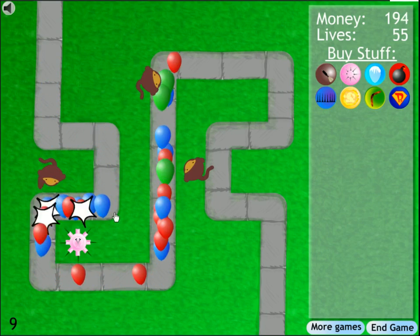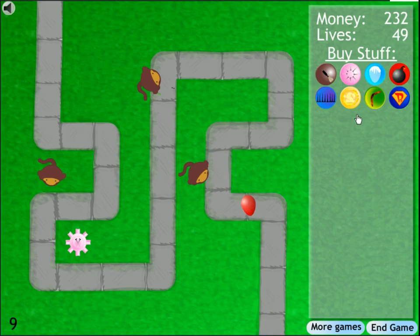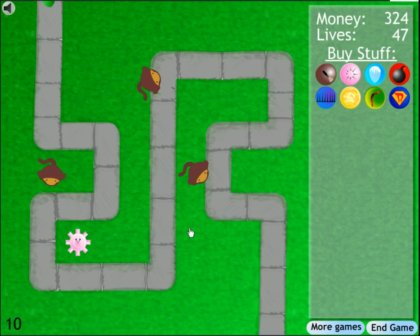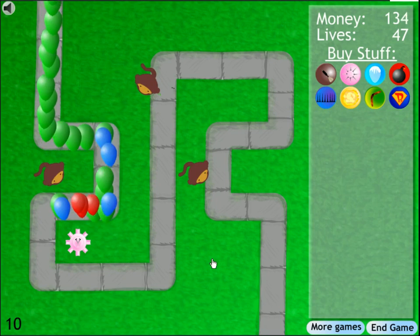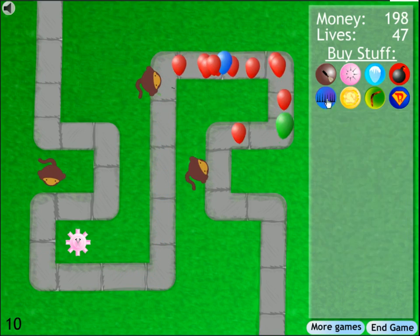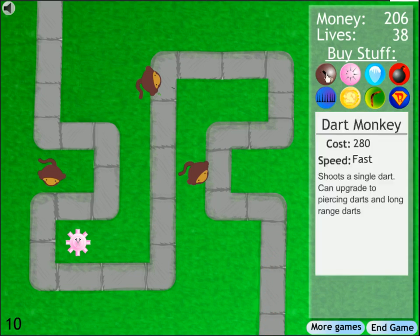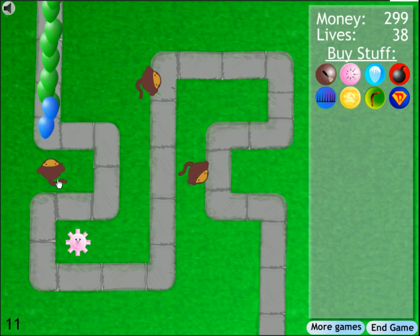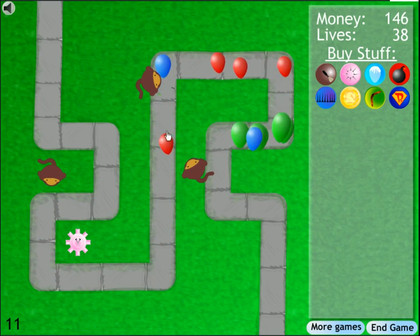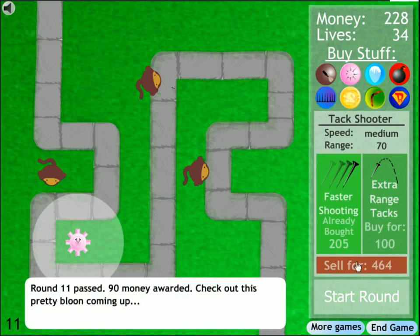Most of the upgrades in this game give you different versions of spikes or darts — they stick with the theme. The exception is the cannon, which does explosive area-of-effect damage. We're also going to add a faster-shooting tower. In this version a lot of people put everything in tight spaces, since there are only about six different tower types and they're not that expensive. A lot of people just cluster a whole mess of them together.